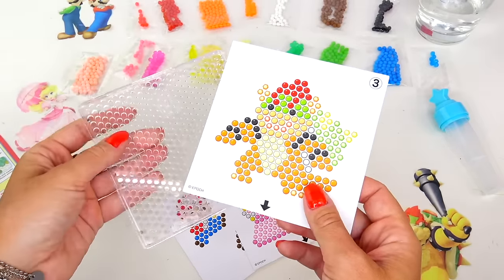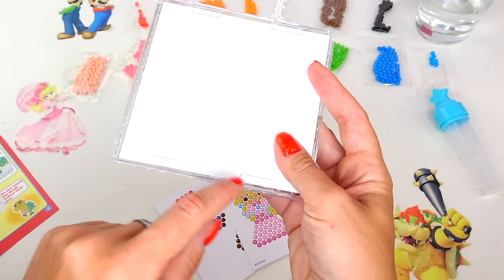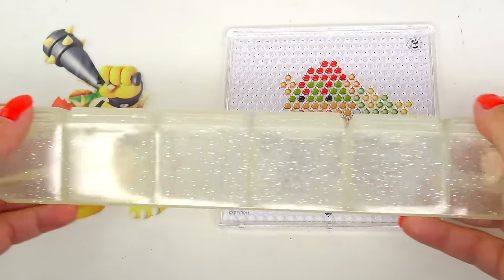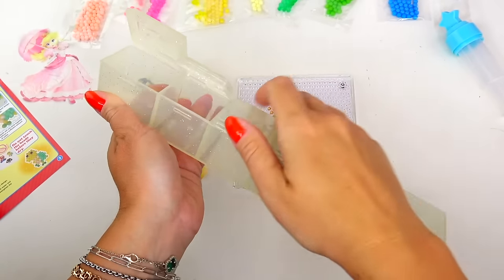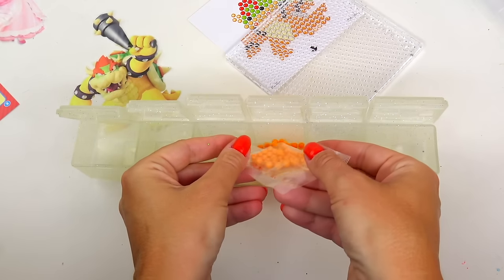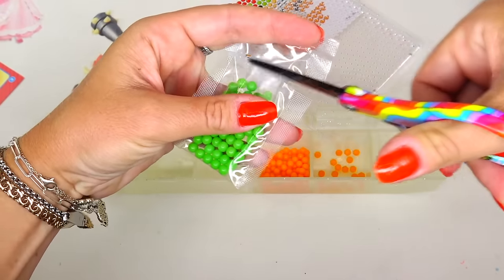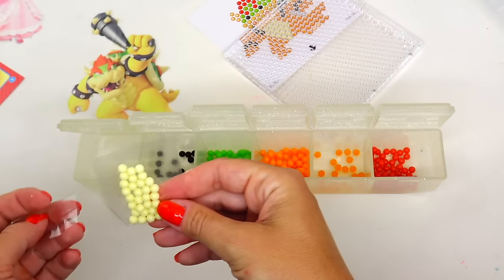The first character I want to make out of the beads is Bowser. I'm going to place this image behind and tuck it in behind these plastic holders. Now all I have to do is follow the pattern and match the right colors. I have this little organizing container and I'm going to place the beads inside. Looks like we will need these orange beads, gem-looking beads also orange color, light green, a few black and a few red for his hair, and slight yellow for his tummy.